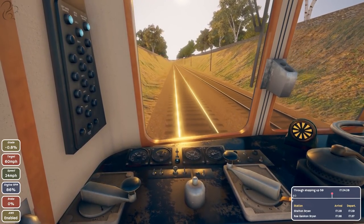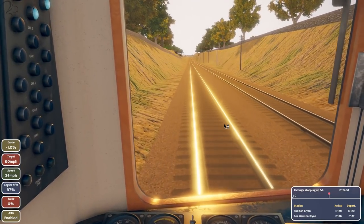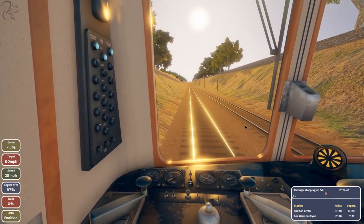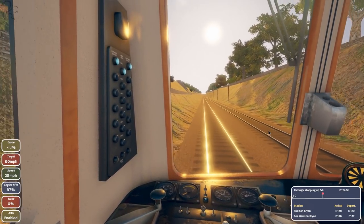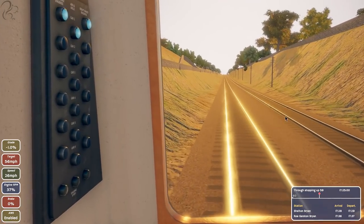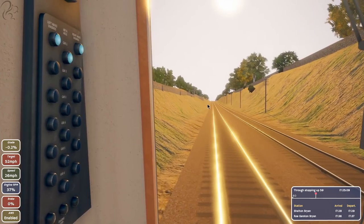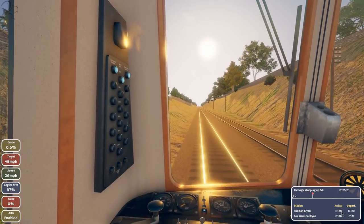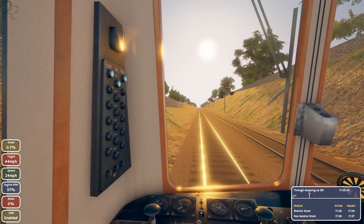Approaching a red aspect signal, so sticking it in neutral. One thing I didn't mention in the first look video: this game has time acceleration, which is an absolute godsend for video makers and impatient players. You don't have to wait for the signal to clear. There's some stuttering as it loads content — hopefully they fix that. The cool thing is when you stop at a red signal it actually tells you why you're stopping.